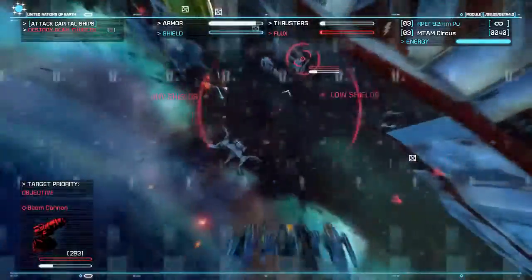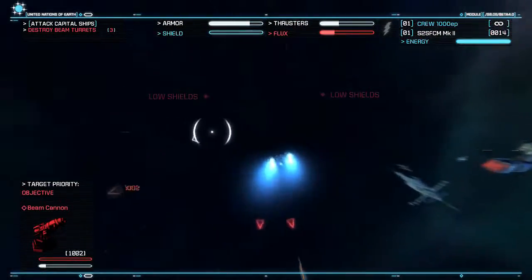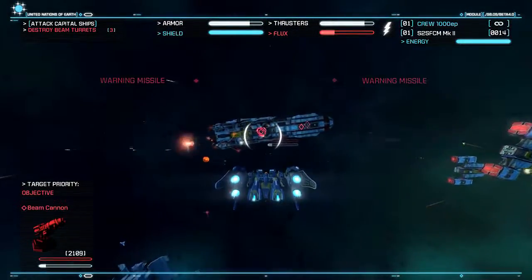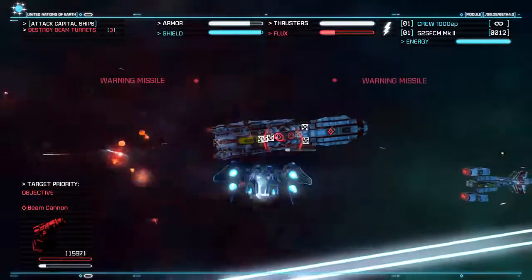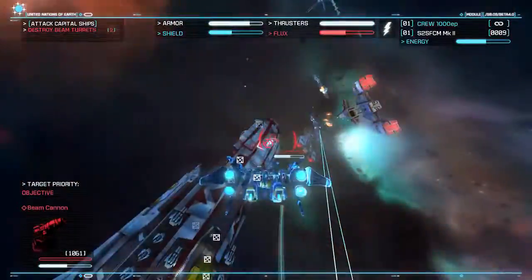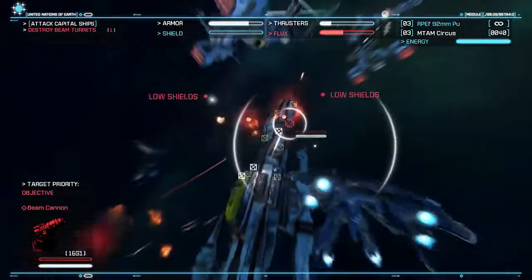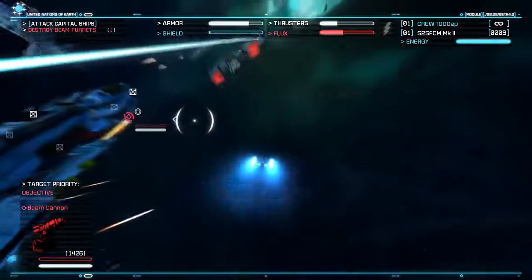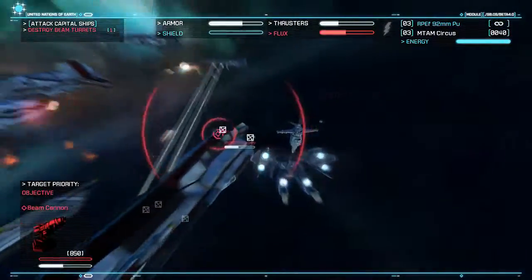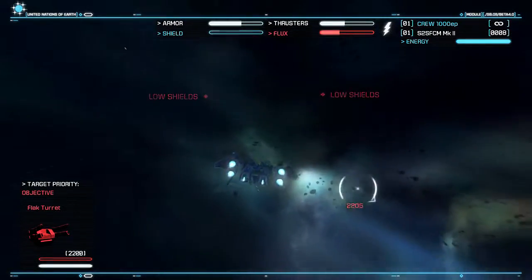Oh, not close enough. Where are those missiles headed from? God, I've got missile lock on me. There we go — the other one's on top. That one's down. Where's the other one? On the other side, on the underbelly of the ship. There we go. Keep shooting, and we're out of here. Ok, that's all the beam turrets down.